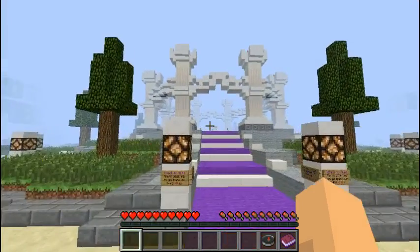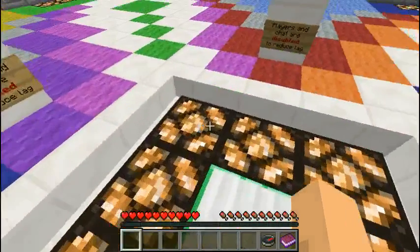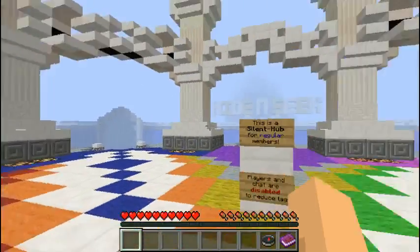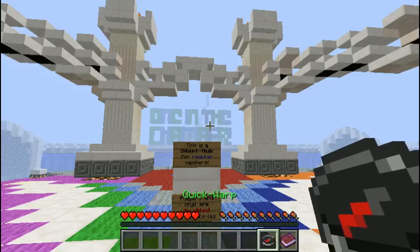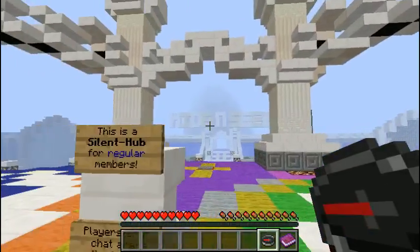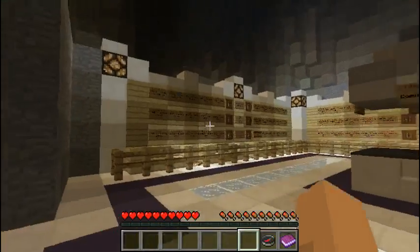When you join, you end up here. What you want to do is you can either walk or use your compass. So there's spleef, hide and seek, and paintball. Hide and seek — click on it and you'll get teleported.